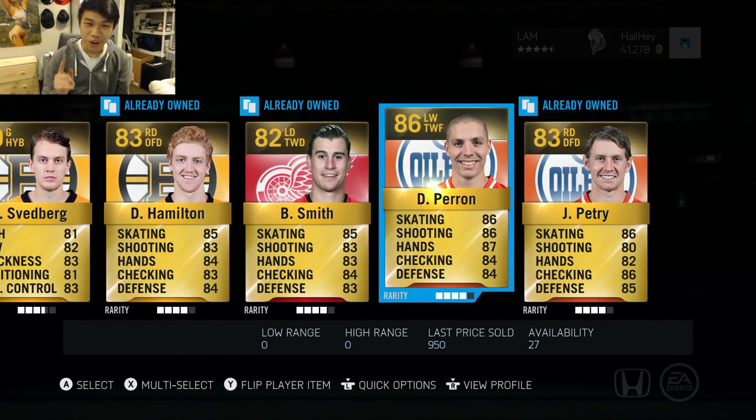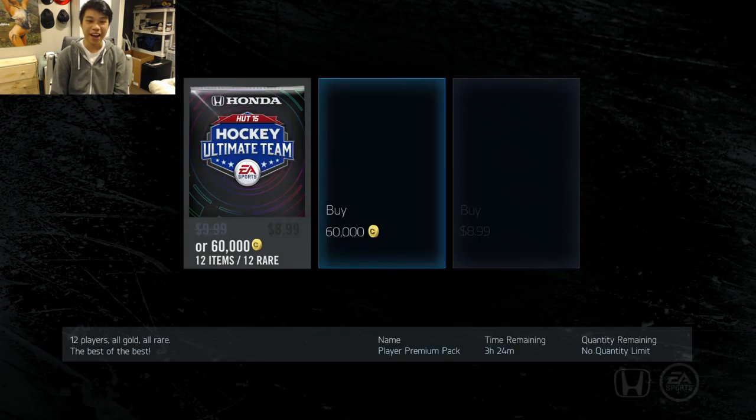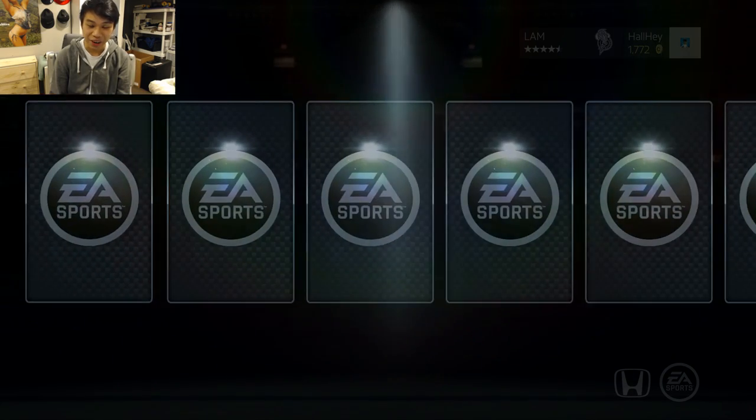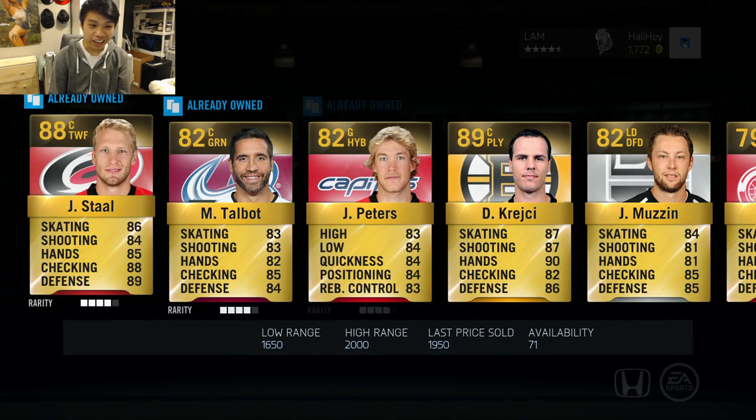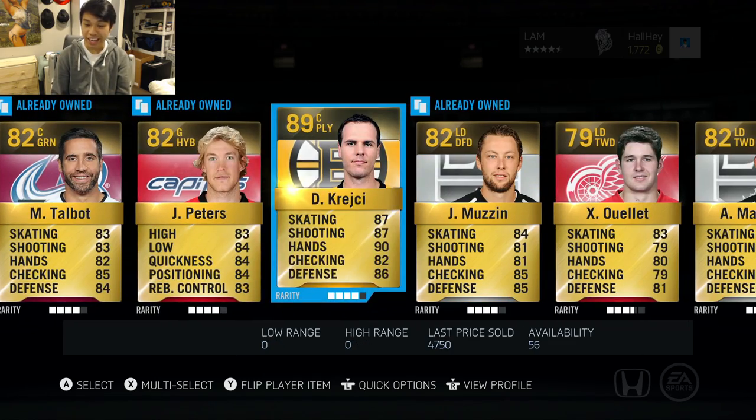I'm going to do one more pack. We have 60,000 coins after quick-selling the two HUT Lives. Final pack — please EA, I want to see something. 96 OV — 96 Zetterberg! And Jordan Stahl, pretty good, 88 overall. Talbot, Krejci, 89 overall.